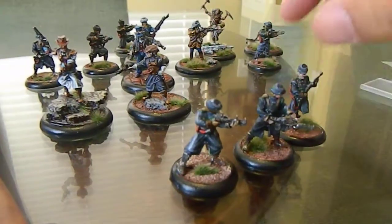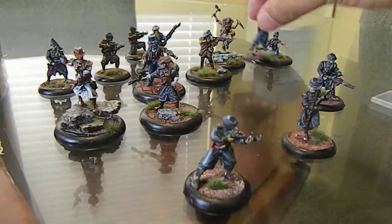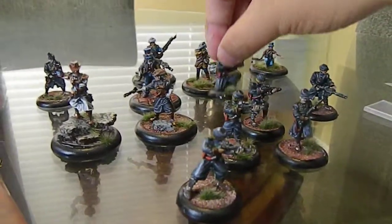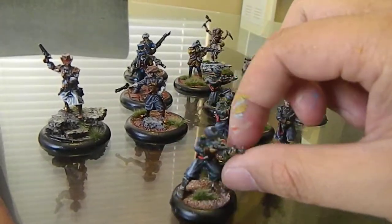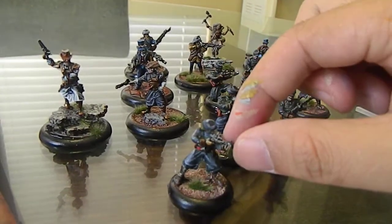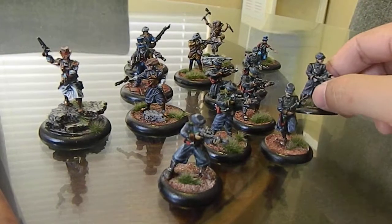The foot sloggers — actually this is a special weapon guy, so let's set him aside, but he does come in the box set. We get six regular foot soldiers. I kind of painted them — they're very colonial looking, so I went with the kind of confederate colors on them. And then one special weapon guy.